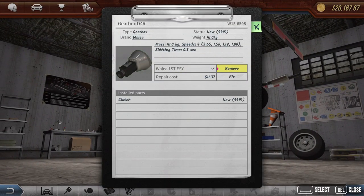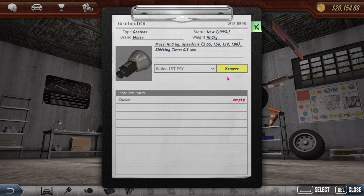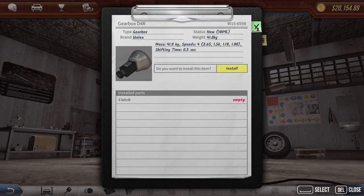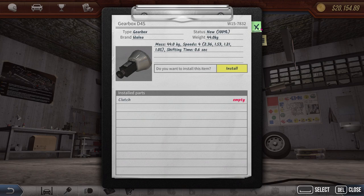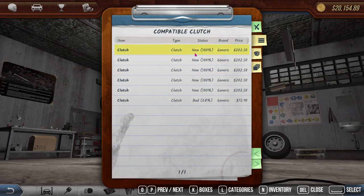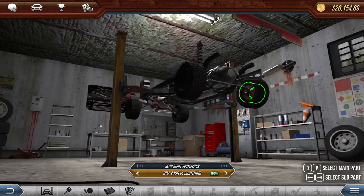Right, there we go. Let's go ahead, have a look. Fix it, remove. Fix, remove. And there it is. So what about you — mass 41, speed 4. 50. 44. 41. So it looks like it's this one. Let's install that. And then clutch, I guess it's all generic. So install. That's brilliant.